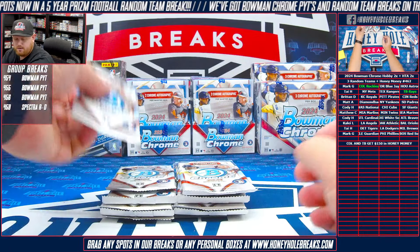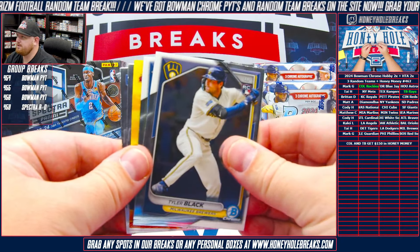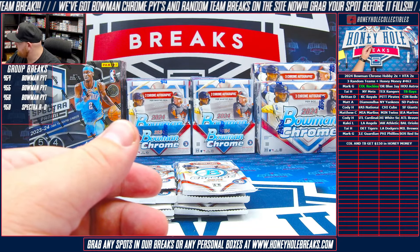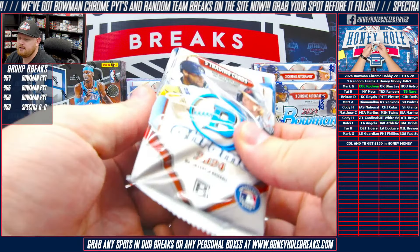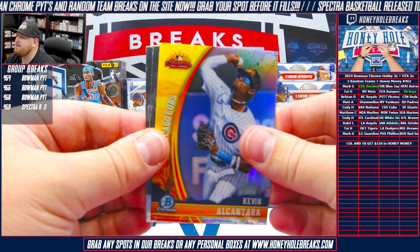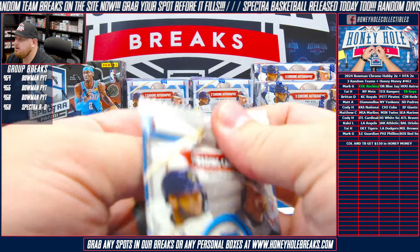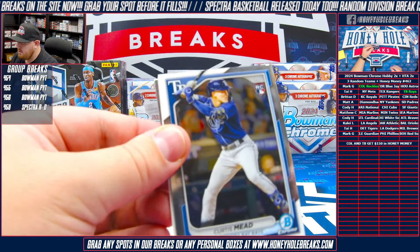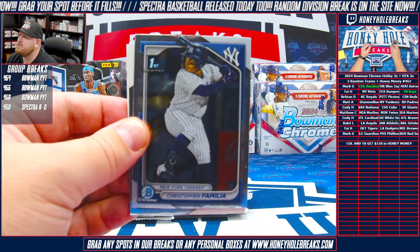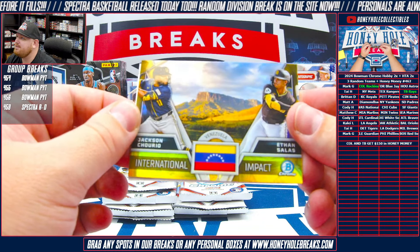First Bowman Chrome hobby box, here we go - good luck everybody. Little Arizona Fall League insert there, Victor Scott, Lorenzo's first, Ferrara's first sleeve. Bryce Harper, Jason Dominguez rookie, another Arizona Fall League, Kevin Alcantar for the Cubs, Aiden Miller, and Hurston Waldrip. There is a backwards card here which means it is some color - we'll bring that to the back. Bryce Eldridge first, Christopher Familia, Curtis Mead rookie, International Impact, Jack Centurio and Ethan Salas.